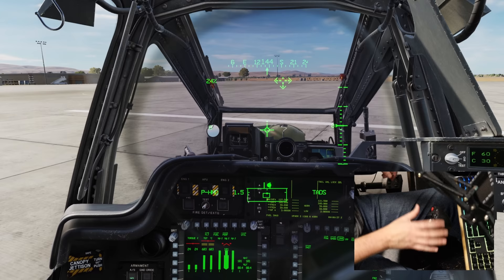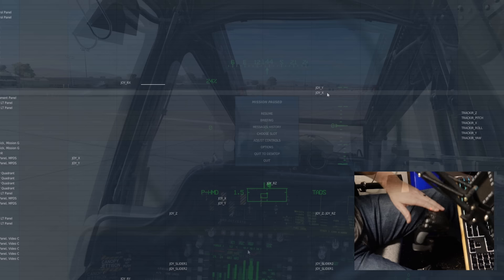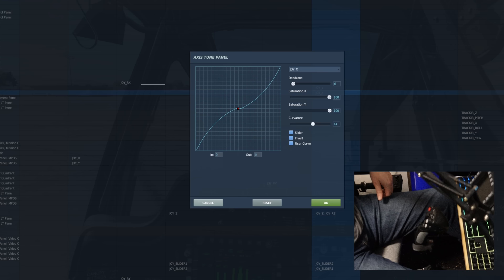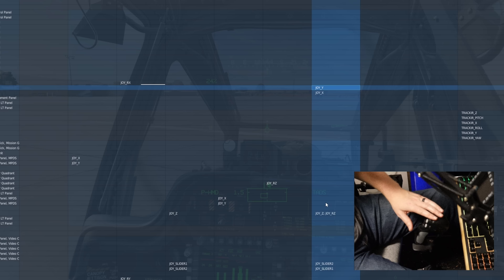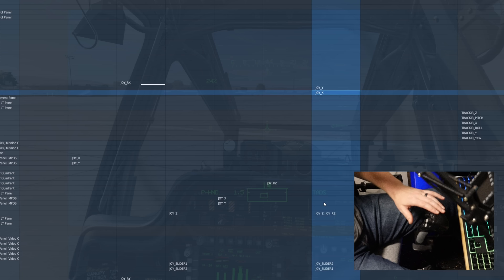What I see a lot of times is guys over-controlling the aircraft. One thing we can do to get over that is practice, but the other is to mess with our saturation and curves. For my x-axis I've only got about 14 for roll, and for pitch I've got about 15. I typically recommend starting around 20 to 25. There was recently a change with the beta that pushed out and I noticed a bit more roll, so I'm cranking that up to about 22.